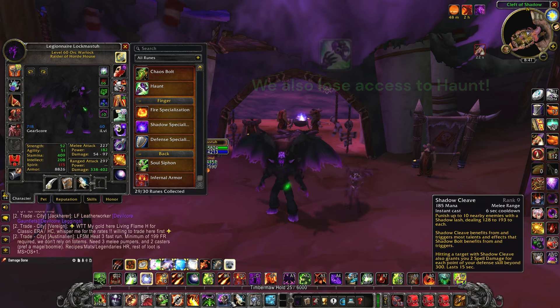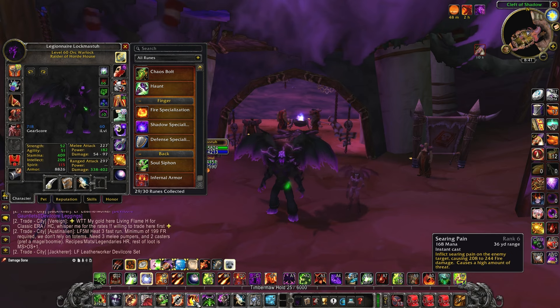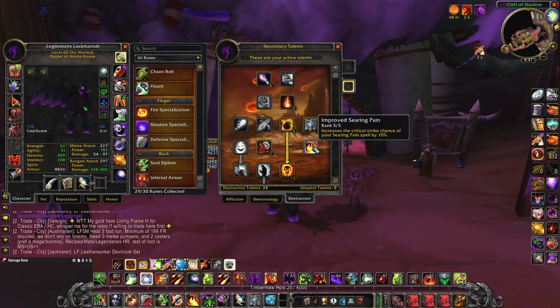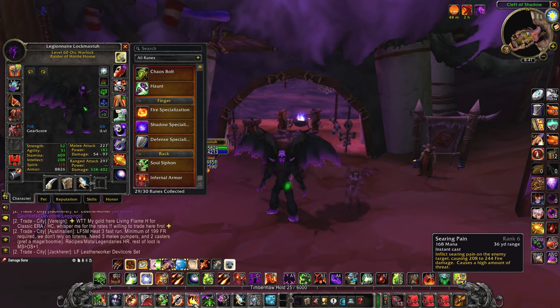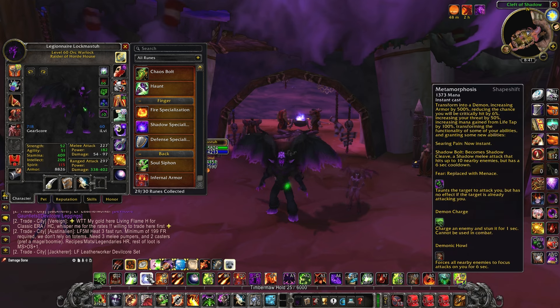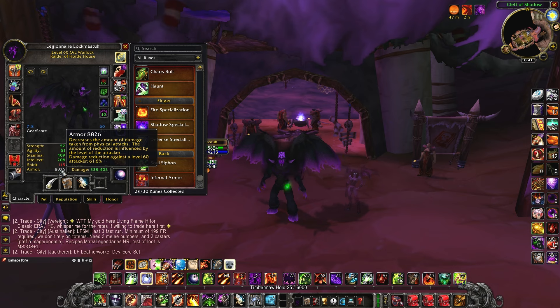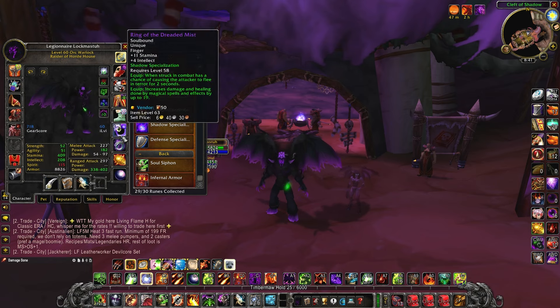In terms of benefits, let's start with searing pain — we get instant searing pain. It's our weakest spell, but the fact that it's instant makes it a great filler spell after the target is already dotted. With improved searing pain, devastation, ruin, and even the RNG proc from the destruction tree, it's actually a really good filler. Also, our life tap gives us 100 percent more mana without costing more health, so life tap becomes significantly better.